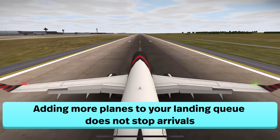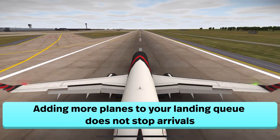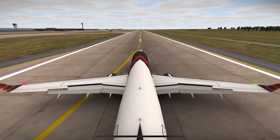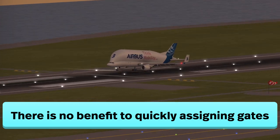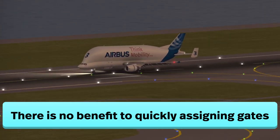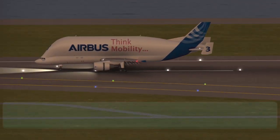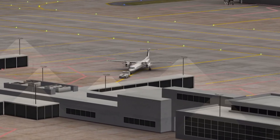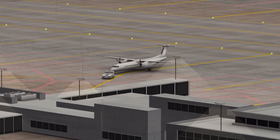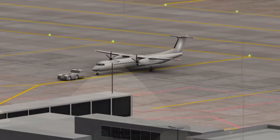When you add more airplanes to the landing queue, the arrival queue continues to generate arrivals. There is no benefit to having a lot of planes waiting to land, and all it does is slow you down when you have a connection or other cool planes from landing. Sometimes it can take almost a half hour or more to clear out the landing queue just to get a connection to finally land.